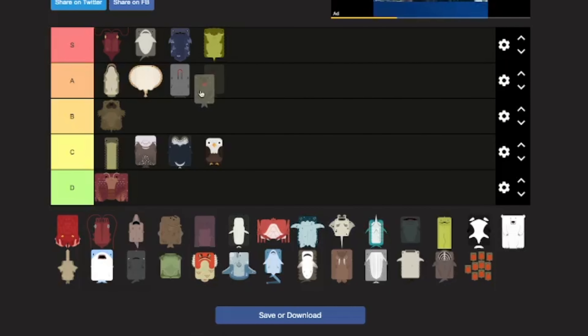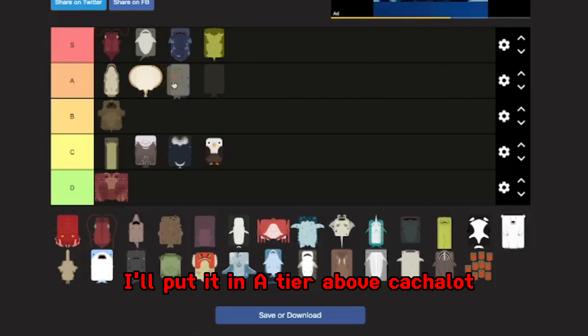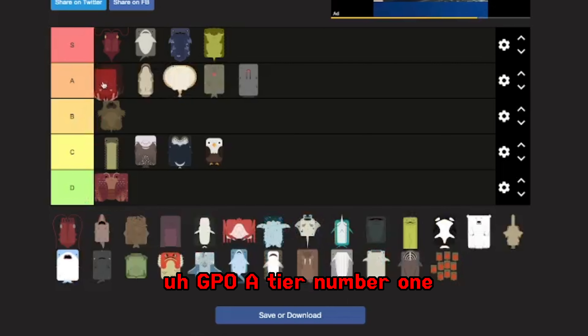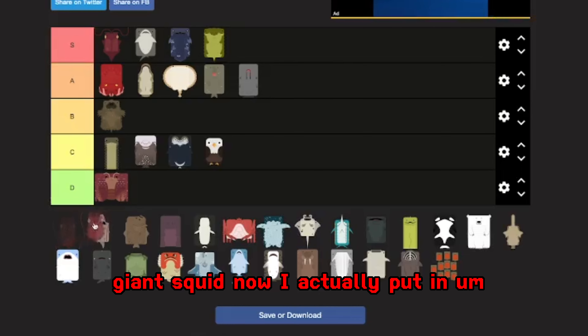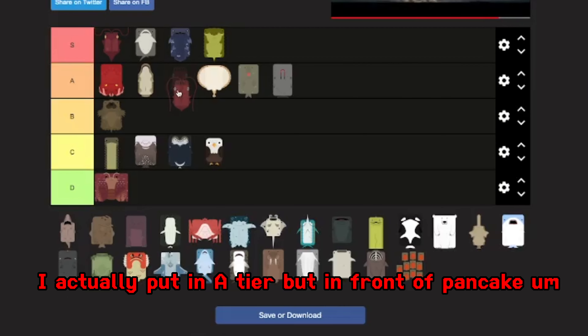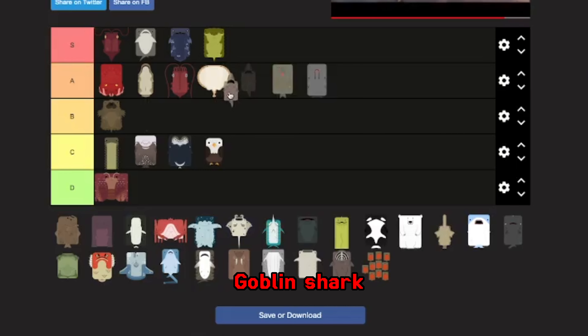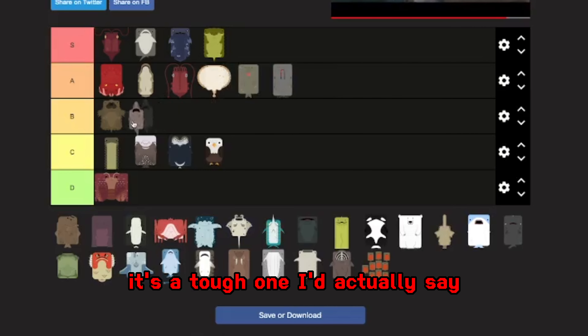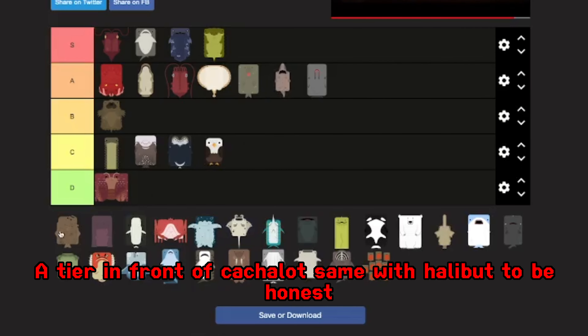Elephant seal, I'll put it in A tier, above catch-a-lot. GPO, A tier, number one. Giant squid, I'd actually put it in A tier, but in front of elephant seal. Goblin shark — it's a tough one, but A tier, in front of catch-a-lot. Same with halibut, to be honest.